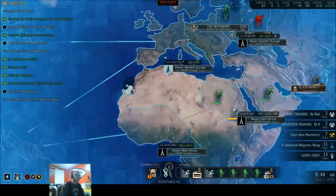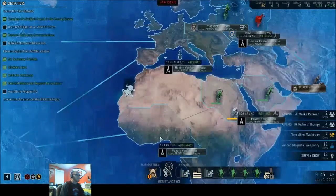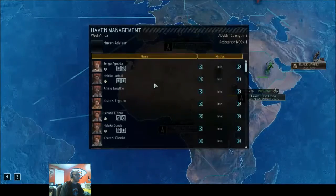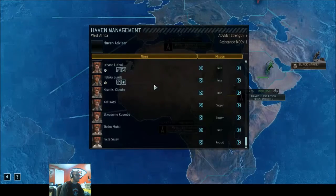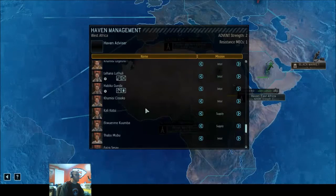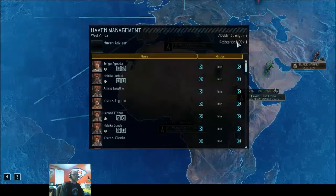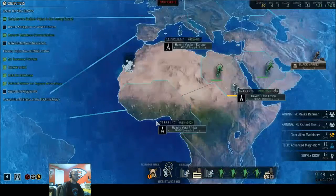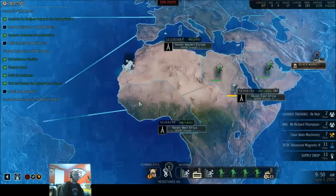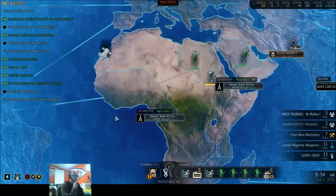The other thing that I wanna look at — oh, doesn't look like there's a mech there. Does it tell you in here where the mech's at? Oh wait, yeah it does — right up here. Resistance mechs: one. I got one, and it's in Western Africa. So that's awesome. Do I have a Haven Advisor? I do not. So guess what — we're gonna put one in. Nora, you're going in.